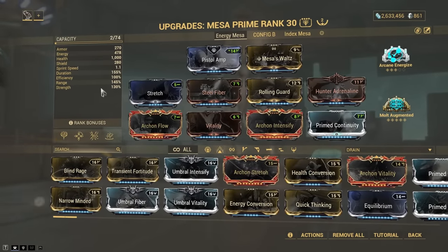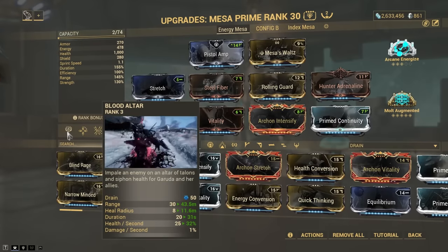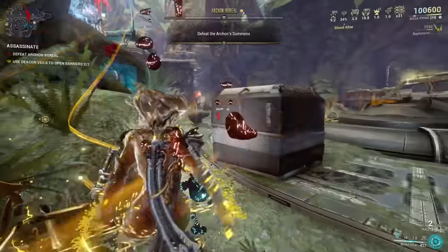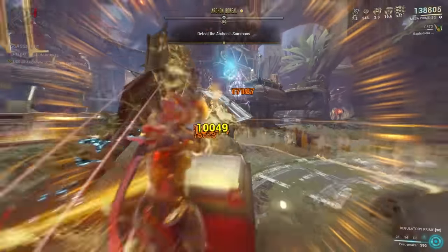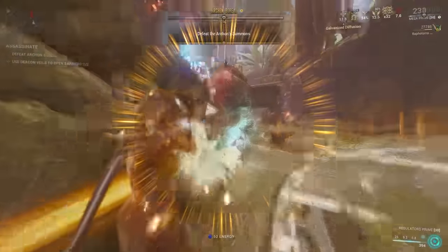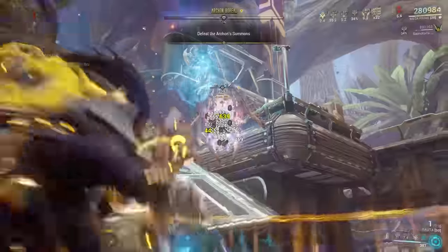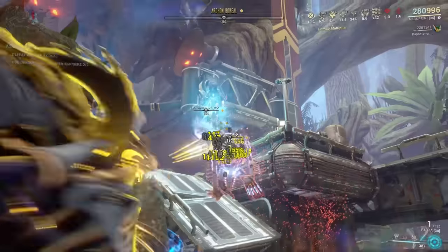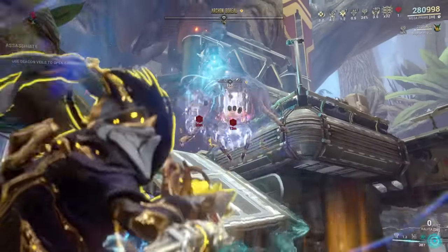I then take advantage of that with Arcane Energize, since I have my pet slot taken up by an Ardaza Kavat and can't have my Death Cube on. Then I have Archon Intensify, Hunter Adrenaline and Stretch. I've subsumed out Ballistic Battery and put on Blood Altar from Garuda — this allows me to create a monument which heals in an AoE around it. Stretch increases that AoE. Hunter Adrenaline means I can take damage intentionally to get energy back and then retreat to the Blood Altar to recover. And Archon Intensify lets me take advantage of the plus 30% power strength you get after healing an ally or Warframe, which I can do with my Blood Altar.